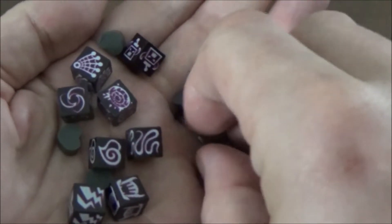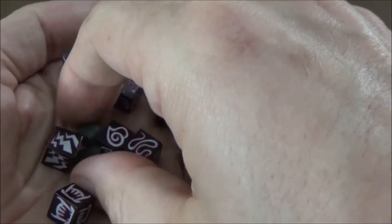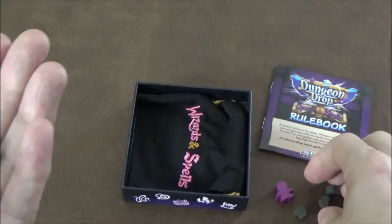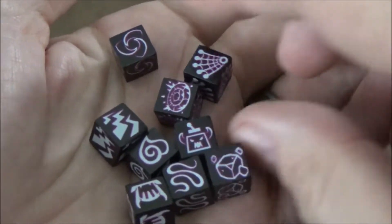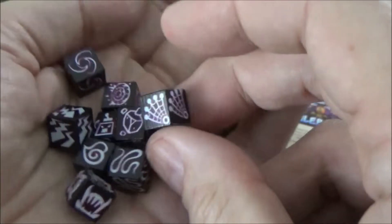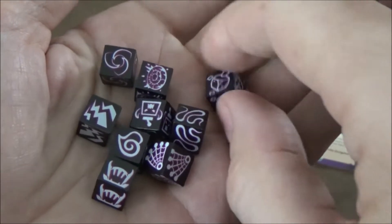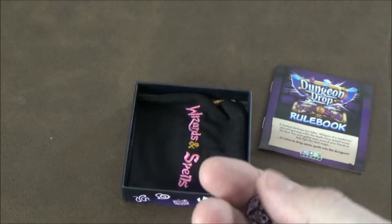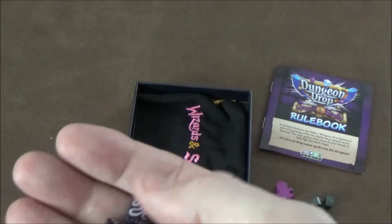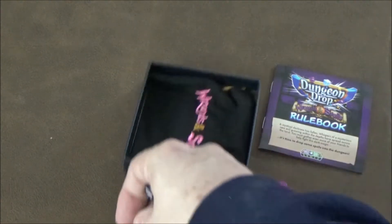We have a new fifth player icon meeple because the game now supports up to five players. There are some heart icons, and then we have our actual spell dice. Each one has a unique spell icon on it corresponding to individual spells on the cards. These are dropped into the dungeon to cast a spell. In wizard mode, the wizard draws random ones from a bag to form a spell book to cast from.